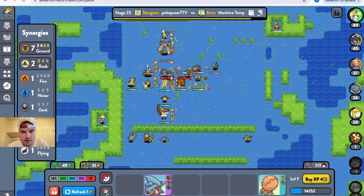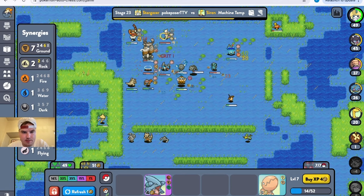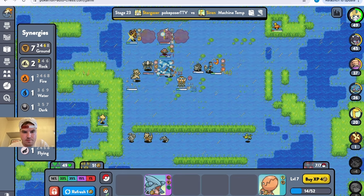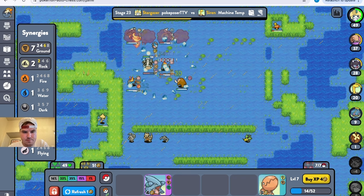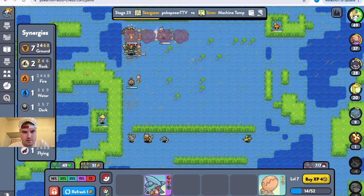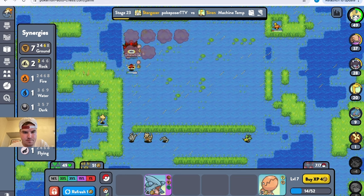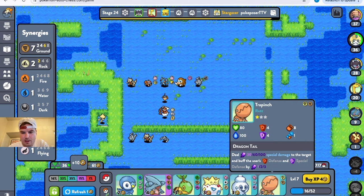This guy's still hanging on somehow. That was annoying. Who does that — Mewtwo? I think so. God, it's this Aggron — that's so annoying. That Aggron man. I gotta take that Aggron out somehow.